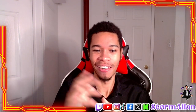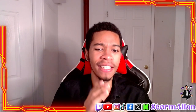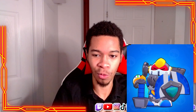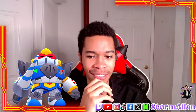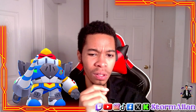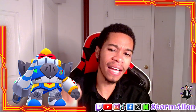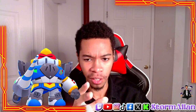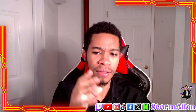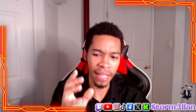At number 6, we have the Mecha Paladin Surge, which is a Brawl Pass exclusive skin. It has a futuristic robot design that makes Surge look like a mechanical knight. The gold and blue color scheme definitely stands out, but some skins have a bit more character — that's why this one lands right here at number 6.